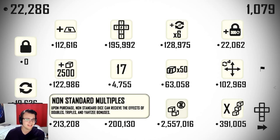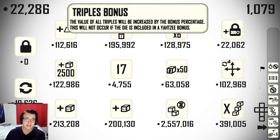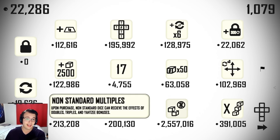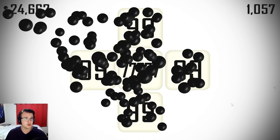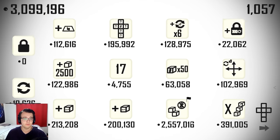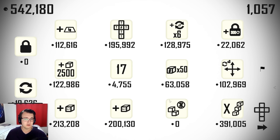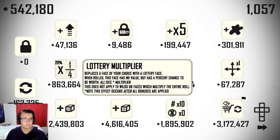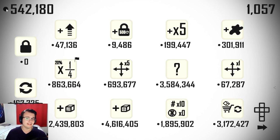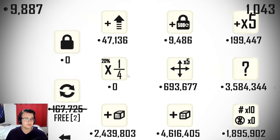This is nice — non-standard multiples. Upon purchase, non-standard dice can receive the effects of doubles, triples, and Yahtzee bonuses. So I can get my single set of a kind with triples going with lottery phases, and that is a really strong scaler. It's not possible right now, but it will be good in the future so I'm going to take it. How long does it take me to get 2 million? Not very long at all — I even overshot it. Only downside is hopefully I did not massively increase the price of pretty much everything in the shop. I kind of did.